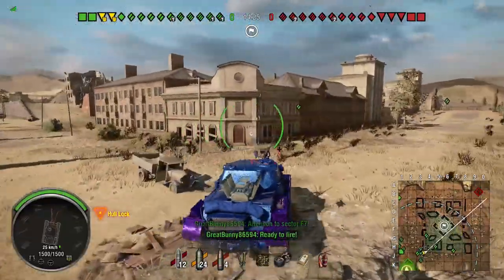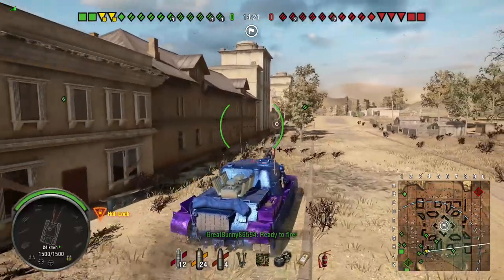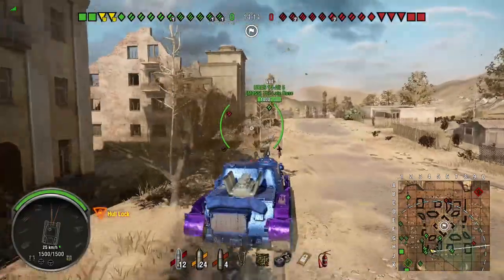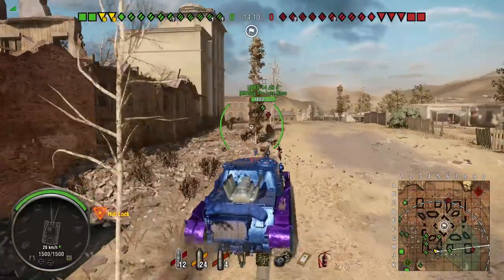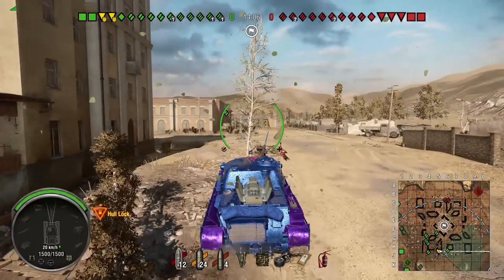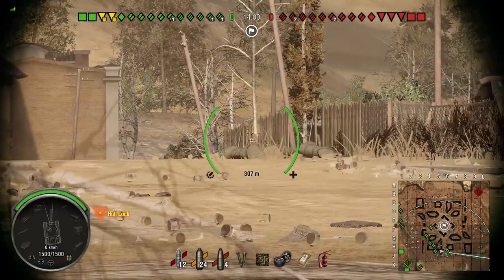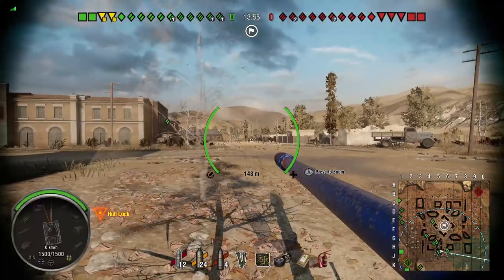Now, the armor frontally is pretty good on this. The weak spots are the Commander's Cupola, which is about 200-ish millimeters effective, and the lower plate in front, which depending where you are aiming is anywhere between 200 and 230 millimeters effective. The upper plate — the whole upper superstructure — is 260 millimeters or better effective thickness from the front.